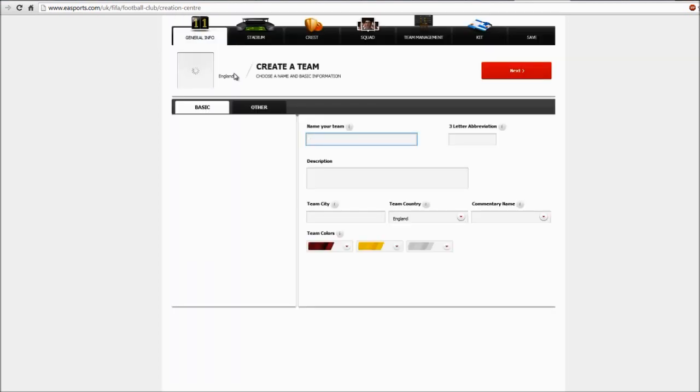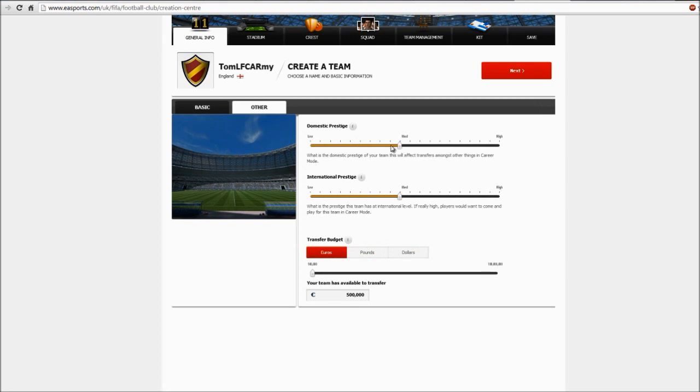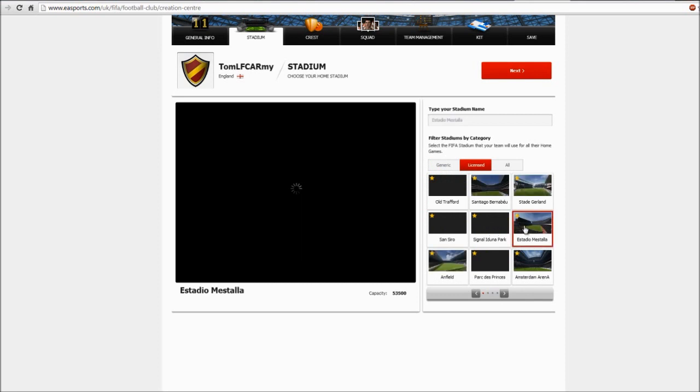So if you want to create a new team, just click on Create Team, name your team whatever you want, and then you can adjust the transfer budget for the team if you want to start a career mode with it. You can also adjust the domestic and international prestige of the team. When you click Next, you can choose any stadium in the game.